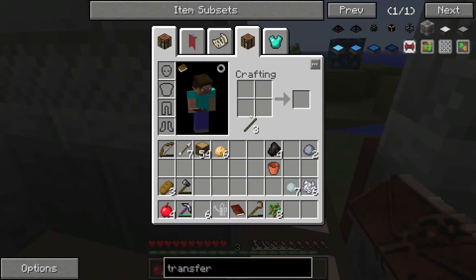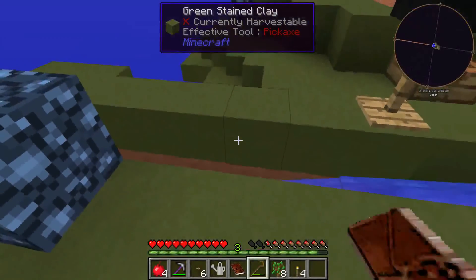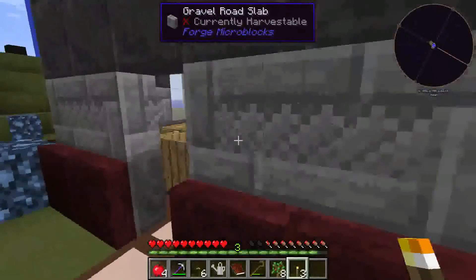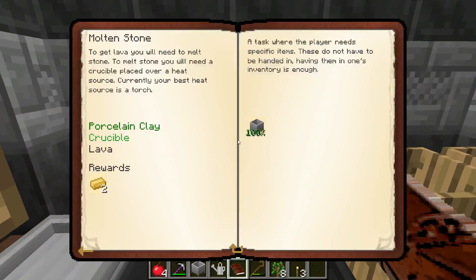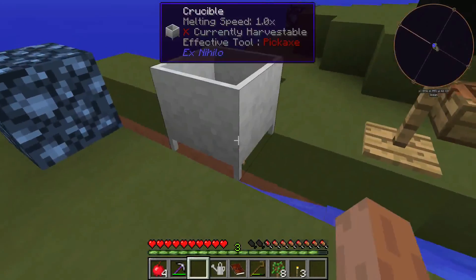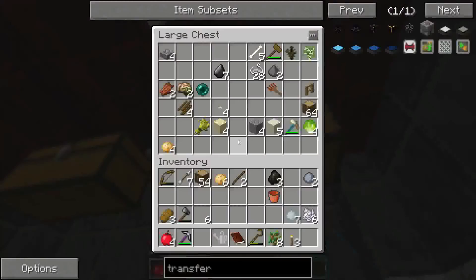Let's make some torches — we need a torch in order to get some lava. I think right over here is a good spot for it. And we have a fired crucible! Checking the quest book — we need a bucket of lava. Let's put up the crucible right here. Now we need four stone — do we have cobble? We don't, but that's not a big issue.